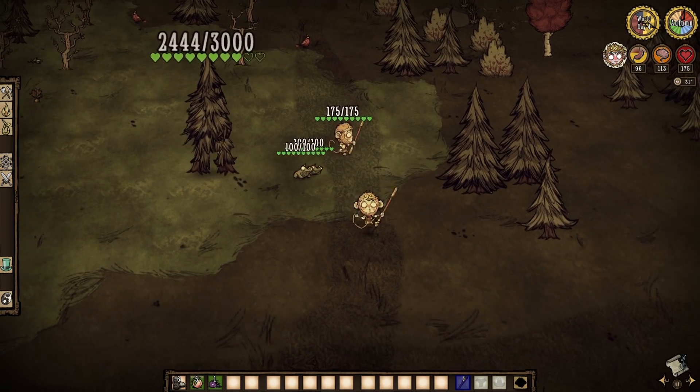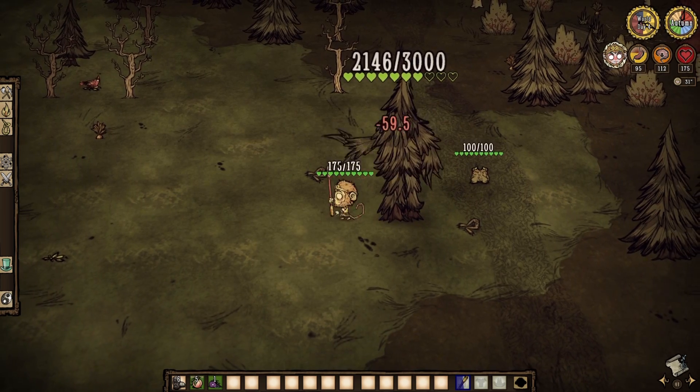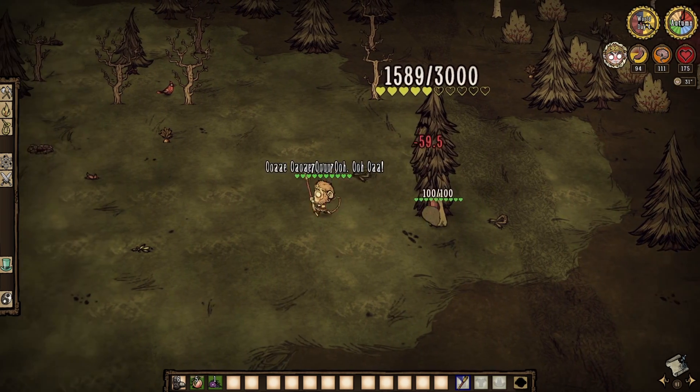At the cost of some health and a cooldown timer, we can quickly dash across the way to not only leave a decoy — who will draw aggro and still fight — but be able to get right back into the fight ourselves.